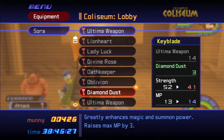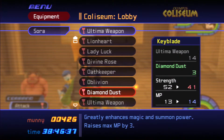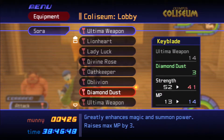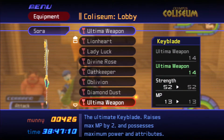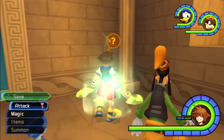Diamond Dust is a very interesting weapon, to say the least. Greatly enhances magic and summon power, but it has the strength of three — the same strength as the Kingdom Key — but you get three MP. It'd be kind of cool to start off with Diamond Dust if you hacked the game, and start with that instead of Kingdom Key. Then you have the choice of — do I want more strength or three more MP? I did plan on using this specific Keyblade for the next fight, but I have Ultima Weapon and that's going to be just fine.